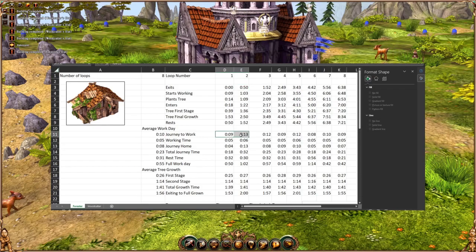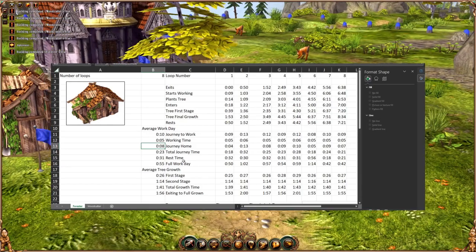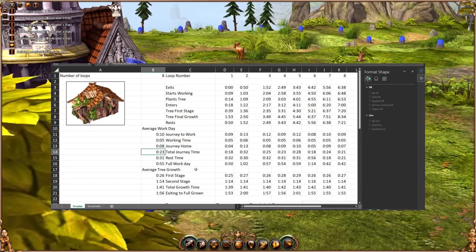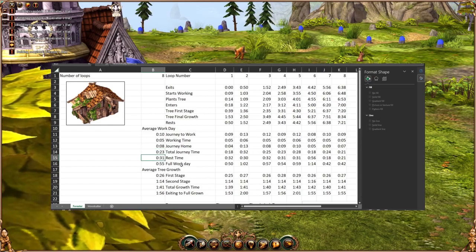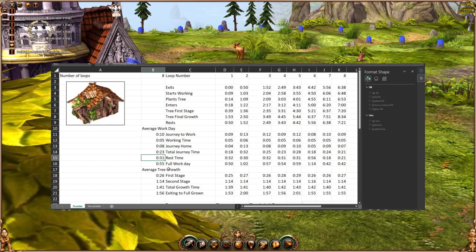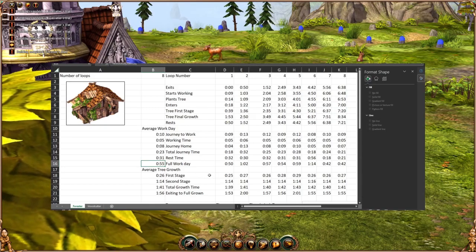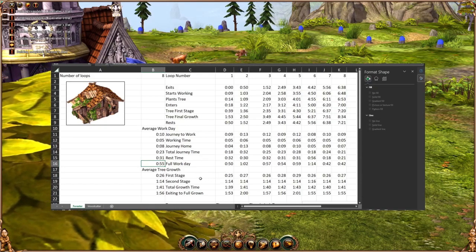Doing all of that, we've figured out how long it takes each thing. On average it takes him ten seconds to get to work, he works for five seconds, and he travels home a little bit swifter than he travels out because he kind of goes around and doesn't go straight to the work site — but when he's going home, he goes straight home. So his total journey time on average over eight observations is twenty-three seconds. He rests for about thirty-one seconds, and his full day is fifty-five seconds with some rounding. So that's his work day.